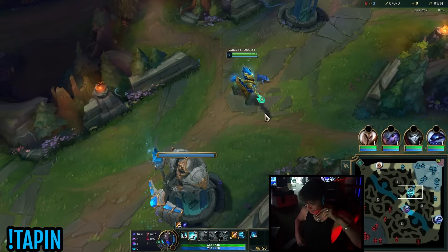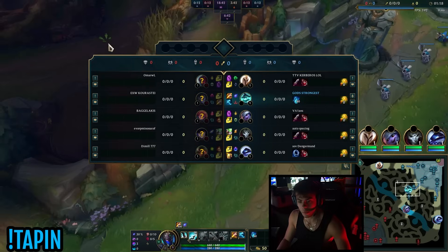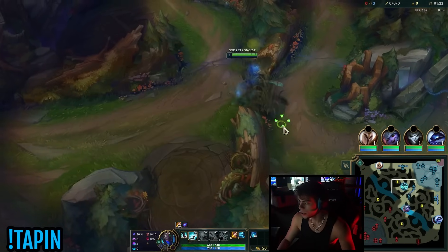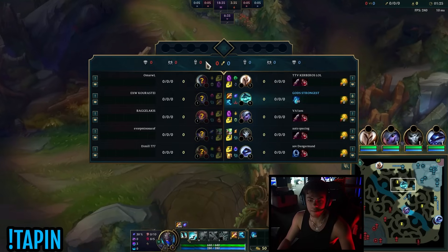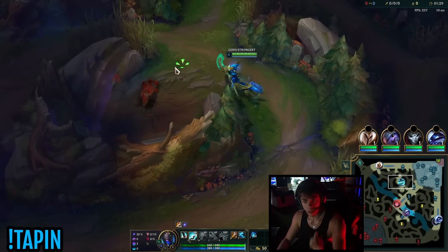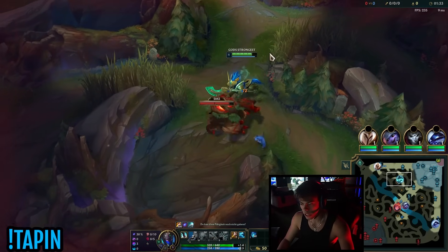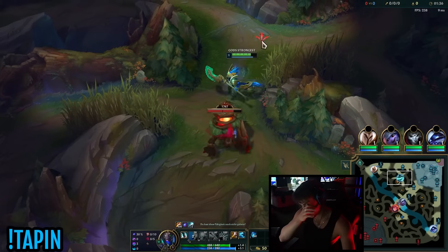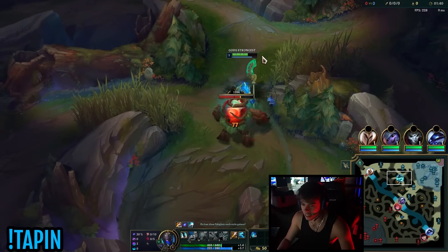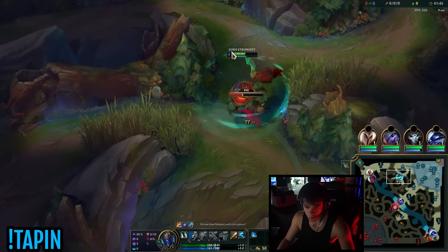Alright YouTube, we're doing another Hecarim game today, and we're testing out a build and rune setup I've been theory-crafting. Something I realized is that with the recent jungle changes, I don't think you're playing for mid-game power spikes anymore - playing for a two to three item spike as a jungler isn't necessarily a great idea. So what I want to do is go for a tempo build.